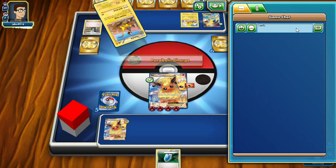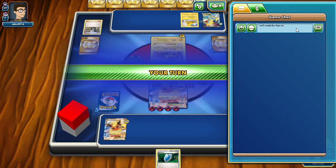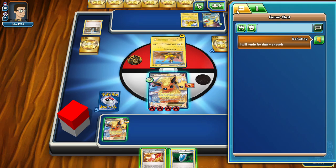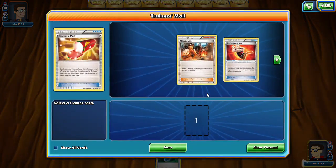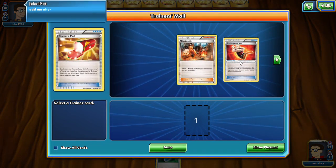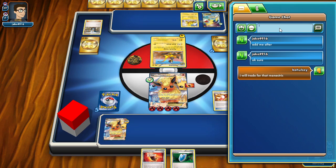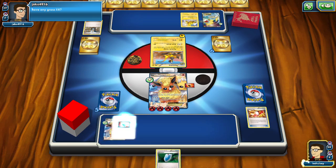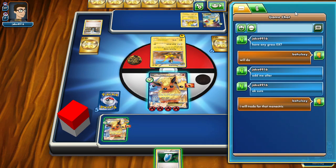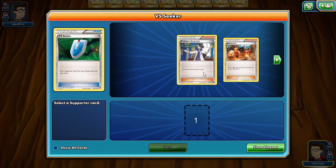I'm actually trying to build a Manectric EX so I'm going to see if they want to trade for that Manectric. We'll go down — we see a Trainer's Mail. We'll pick that up because we're just going to Sycamore. Let me respond to them and be polite real quick. All right, we're going to VS Seeker — Sycamore.